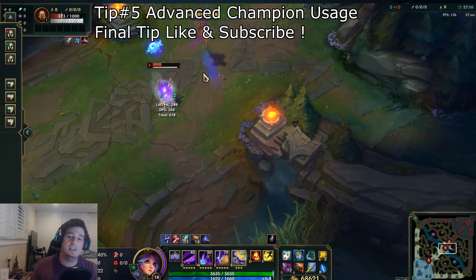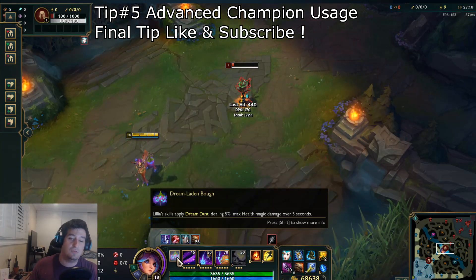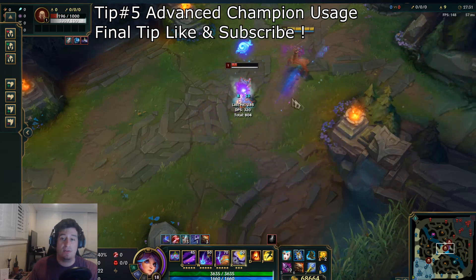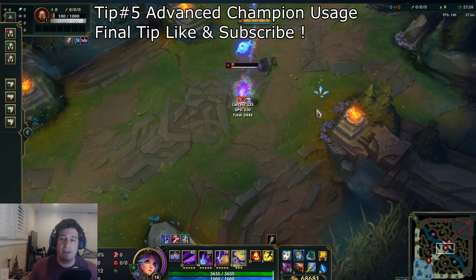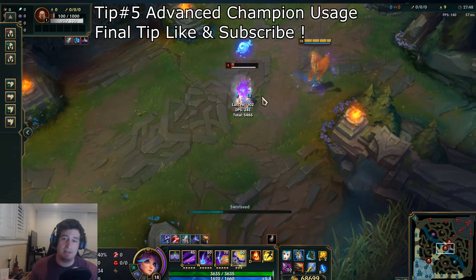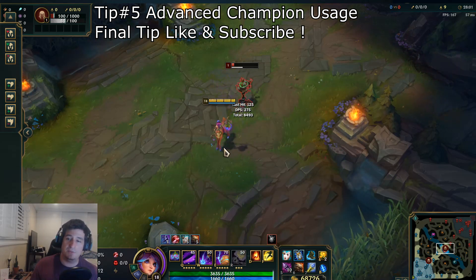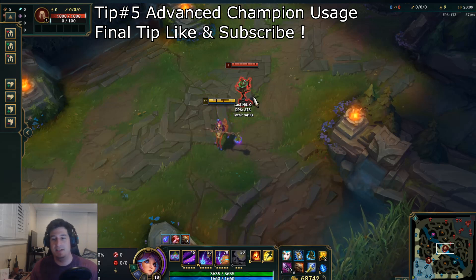Imagine the enemy is a tank like Malphite who already used his ultimate earlier in the team fight — how is he going to reach you if you are constantly staying on the outside, slowing him, and doing true damage with your ultimate? This is going to be a great harassing style that does a lot of damage from the passive as team fights go on. Get into the practice tool and get extremely acquainted with her auto attack range, as it is rather unique — somewhat like Urgot or Graves in that mid-range style. The last thing you want to do is treat her like a melee champion and be right on top of your enemies. That wraps up my final tip — hit me up in the comments, and I'll see you later.